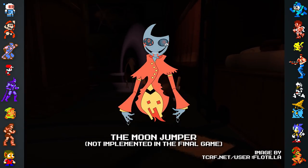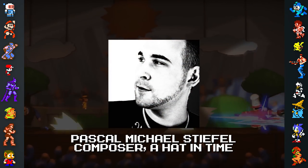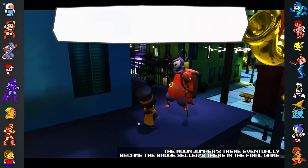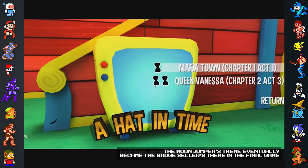The first song composed for the game's soundtrack was the Moonjumpers theme. Since the game's composer, Pascal Michael Stiefel, didn't know where the song would ultimately end up in the game, he wrote a song to reflect A Hat in Time's feel as a whole. Since it wasn't yet tied to any specific area of the game, the Moonjumpers theme was the first heard on the title screen of the game's playable alpha build.